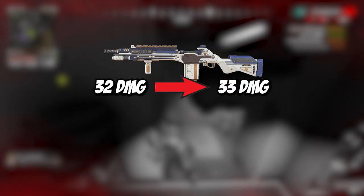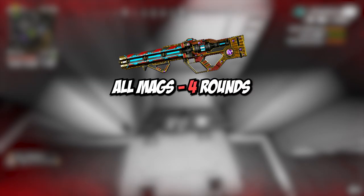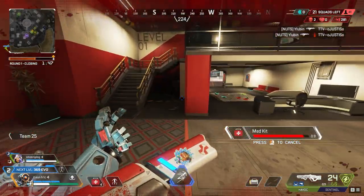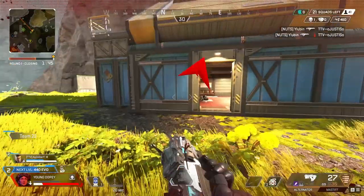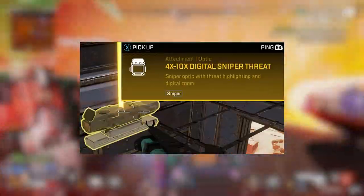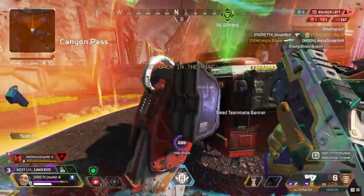Now we're going to get into the weapon changes. Most of them are pretty solid, except there is one weird change to one of the weapons. The G7 is getting buffed — its damage and fire rate are increasing. The Havoc is getting nerfed; damage is staying the same but they're reducing the amount of ammo in all levels of the mags. The R99 and the Longbow are both getting a buff. The Longbow is having its headshot multiplier increased, and the R99 is going to have the hipfire randomness reduced. The Rampage is going to have less vertical recoil when you're ADSing. This next change is kind of weird, but the sniper digital threat is no longer going to see through smoke. So it'll still highlight players, but it basically doesn't do anything now.